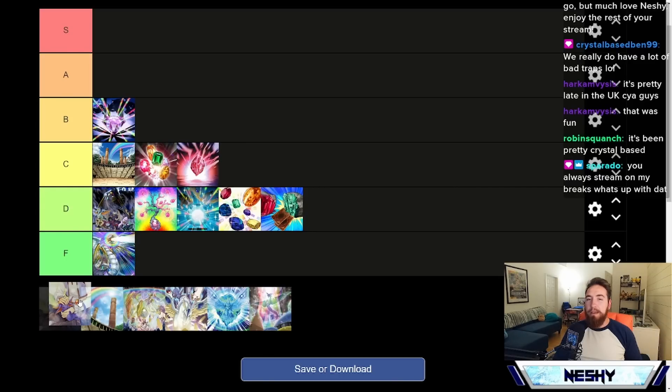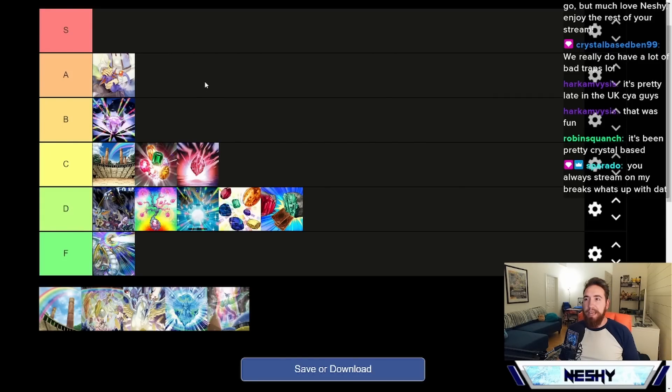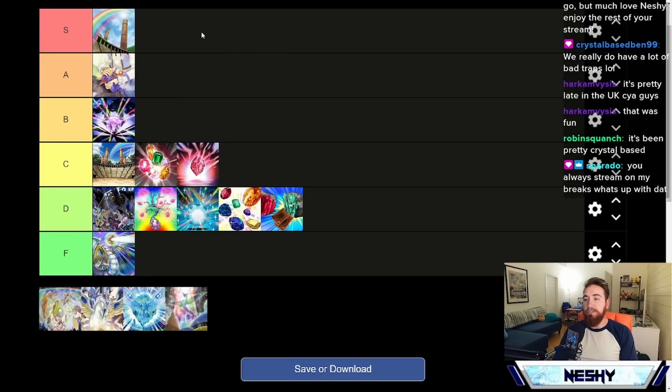Crystal Bond is an A tier card. From anyone who doesn't play Crystal Beast, they throw this card in S tier every time — 'oh, it's just a Rota, and it places one from the deck.' But recently with Salvation coming out, I think Salvation does Crystal Bond's job a little bit better. You've got to understand the context of how many Pegasus searchers we truly have — we have this, we have Shield Bearer, we have Salvation now. Crystal Bond has now fallen to A tier, but you still play it in every single Crystal Beast deck because it's the only searchable card by Rainbow Bridge that searches a Crystal Beast card. Rainbow Bridge has to be S tier — it searches for all of the below, and it's not once per turn. How can it not be S tier?